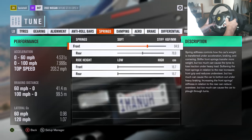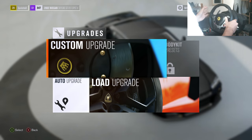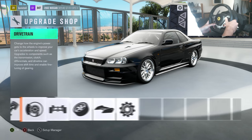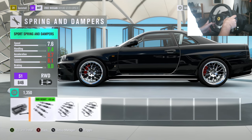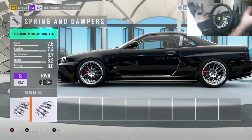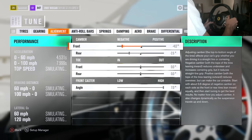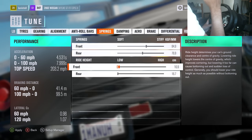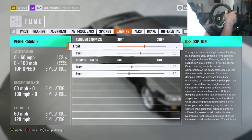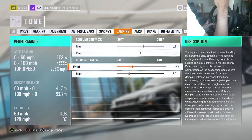Actually, I made an error - springs are not race. I'm sorry about that. Go to platform and handling and you want the off-road springs and dampers. You use off-road because you get more steering lock and more angle. Spring values: 84.9 on the front, 6.9 on the rear. Ride height all the way to the bottom - I'll bring the front up just a tiny bit. Rebound stiffness: 6.1 rear, bump stiffness 3.8 front, 3.2 rear.